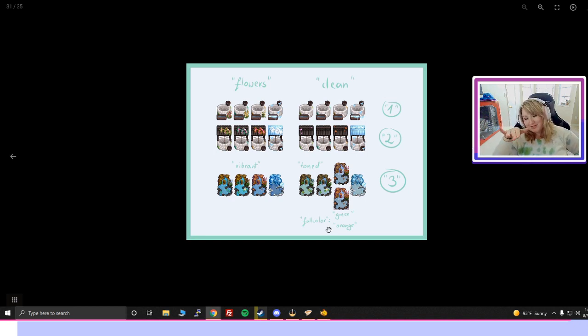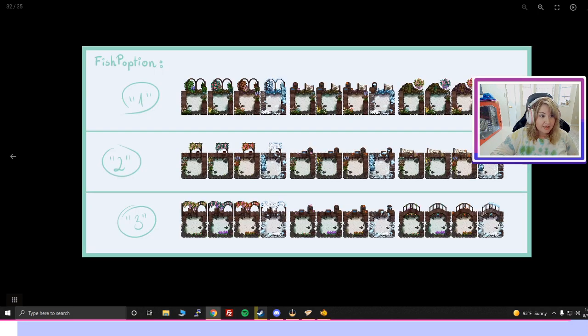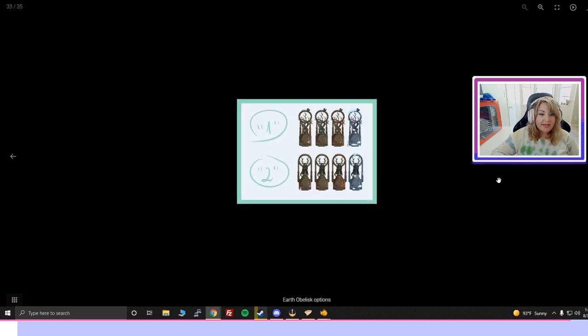Here's your well and your ponds — these might all just be wells. We have three different options for wells. And then the fish pond — it actually labels it as 'fish pond option' — so we have three options for fish ponds with tons of options within those.